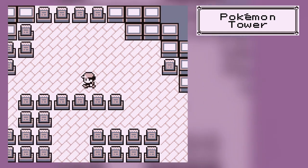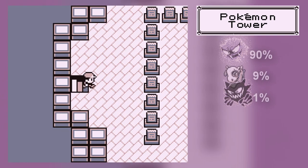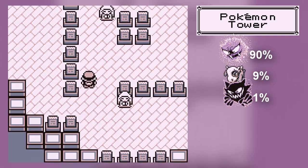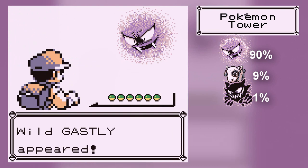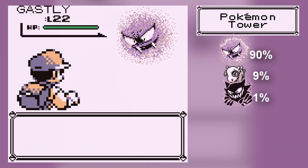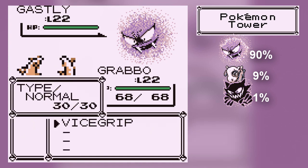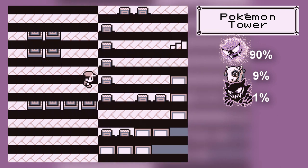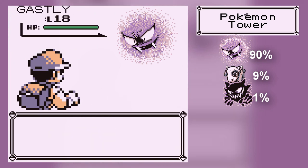Also, because we have the Silph Scope, I actually have to edit in Pokemon in the sidebar. From this floor up, you'll find wild Pokemon that aren't just the ghosts. On this floor you'll find Gastly, Cubone, and Haunter — and in fact all the floors have that. The rates change a bit across floors, but if you want to catch Gastly or Haunter, this is pretty much the only chance you can get them.